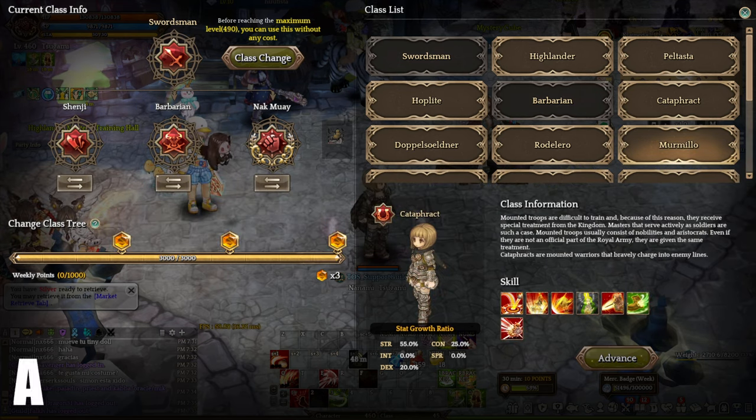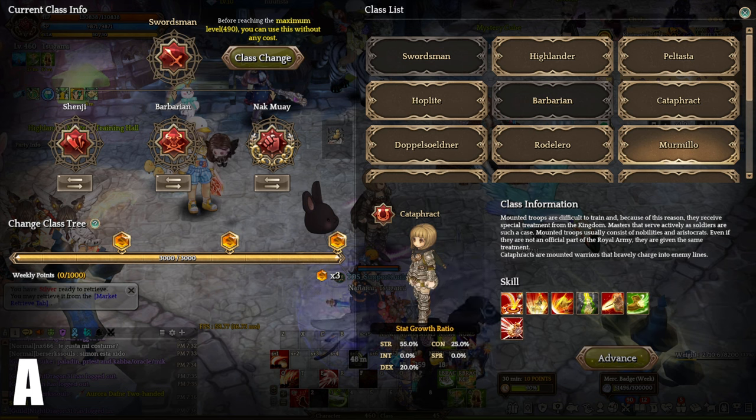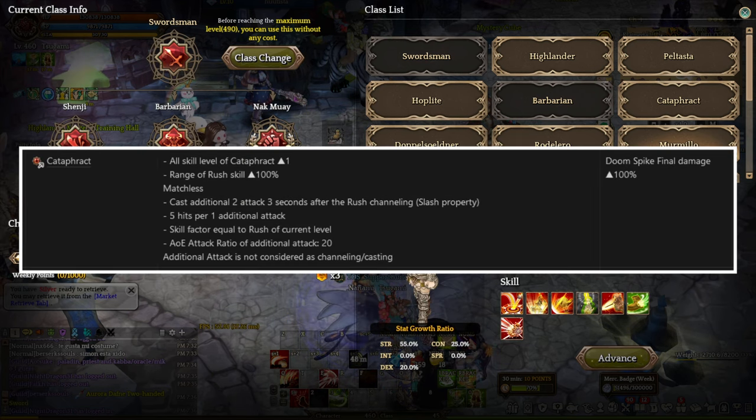On to number 5, we have Cataphract at A tier. Cataphract is a mounted Spearman class that specializes in crowd control and AoE damage effects. This is one of the Swordsman classes that will have a ton of movement speed with nearly 100% uptime, thanks to a skill called Drop and extra movement speed when mounting a Companion. Many players will capitalize on Cataphract for endgame field farming. This class can only use Spear weapons, which can be one-handed, two-handed, or a combination of one-handed weapon with a secondary shield or weapon. Keep in mind that players require a Companion in order to activate Cataphract skills. Cataphract Vibora level 1 increases all Cataphract skills by 1 level and doubles the range of the Rush skill. It also adds a new effect called Matchless, which casts an additional 2 attacks within 3 seconds after the Rush channeling. The additional attack hits up to 5 times, has a skill factor equivalent to the current level of Rush, and has the effect of 20 area attack ratio. The additional attack is not considered channeling or casting. At level 4, Cataphract Vibora provides a significant boost to Spike final damage by 100%.